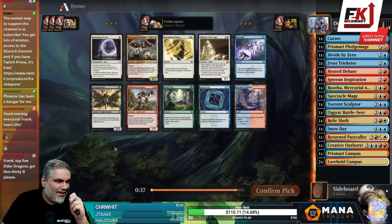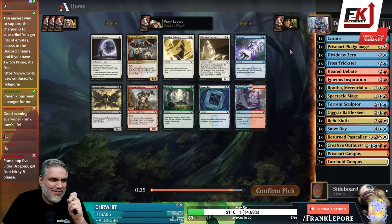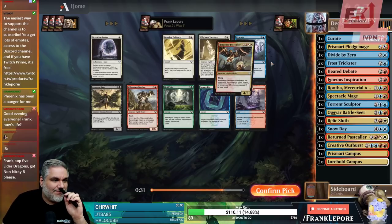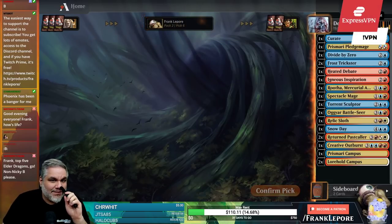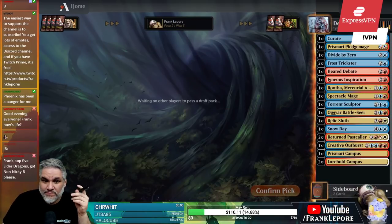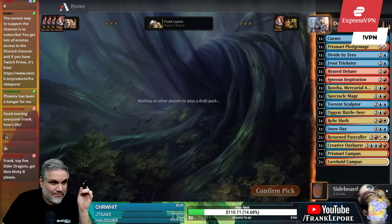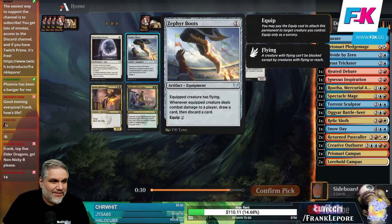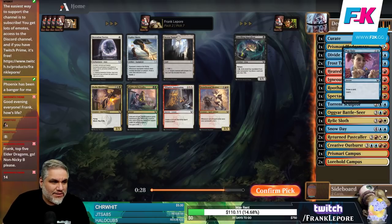Top 5 Elder Dragons — go. Non-Nicol Bolas, please. It's only 13 if you don't count Nicol Bolas. Top 5 non-Nicol Bolas. The second one of these guys is pretty decent. Pop Quiz — I like a Pop Quiz.